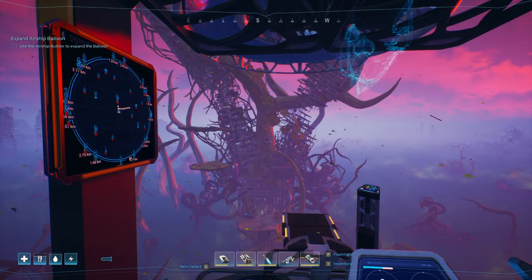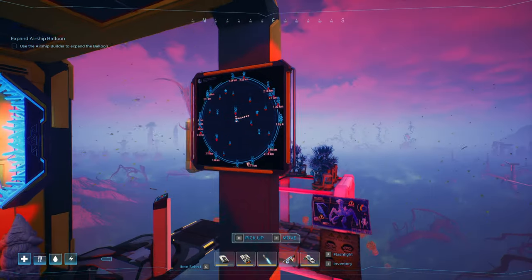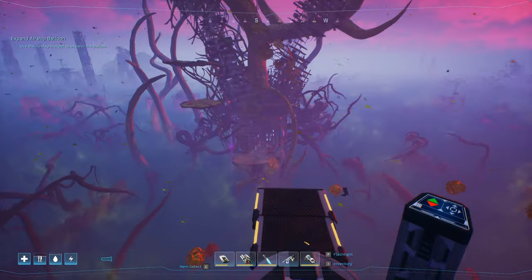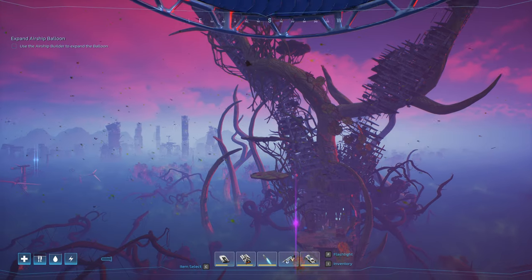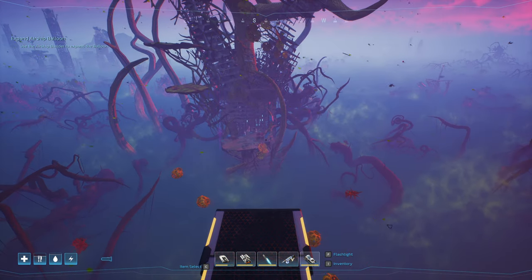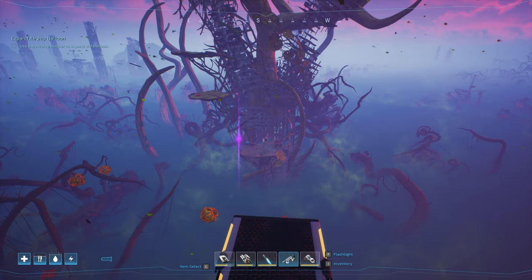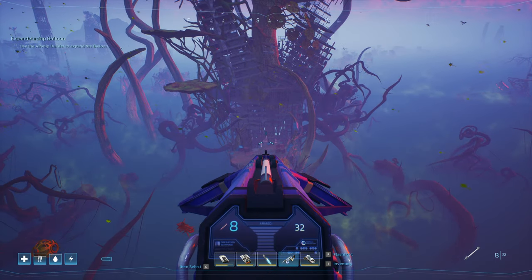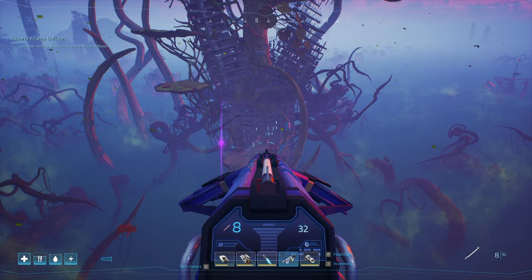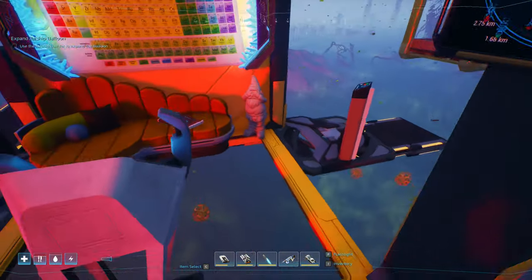The first one you need is this one right here. How you can tell the two apart, because the icon looks the same — the correct one will have less lily pads. There won't be a whole bunch of lily pads at the bottom, and if you see where my reticle is, you see those webs right there? Both sides of the door have some webs. That means you're in the correct location.